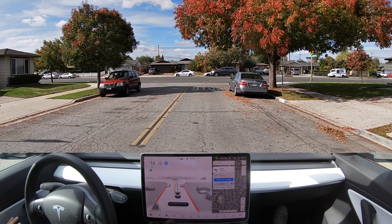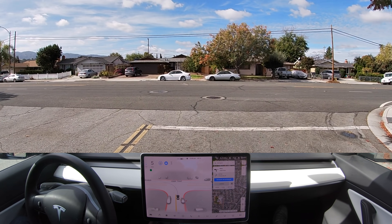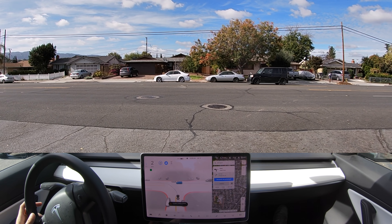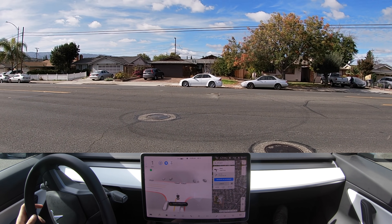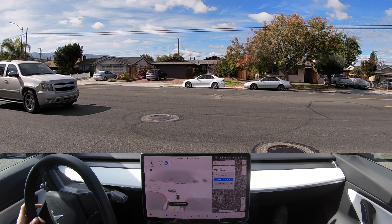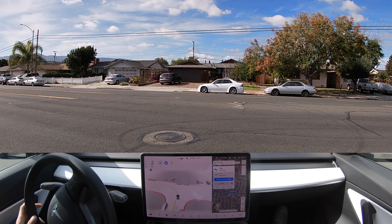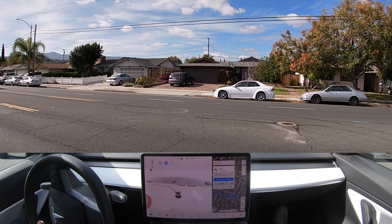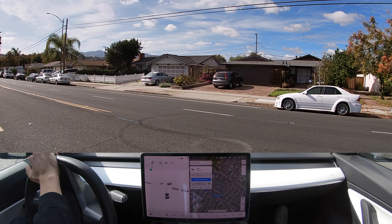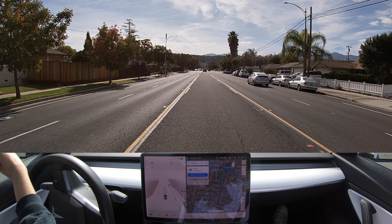We've reset the destination. I want to see how well this car makes an unprotected left while we're able to see from both the left and the right. There are cars coming from our left and it's creeping forward — okay it finally stopped, and it kind of rolled backwards a couple inches. Vehicle coming from our right — it's creeping forward now in the middle of the intersection. Oh no, we just stopped in front of a car.